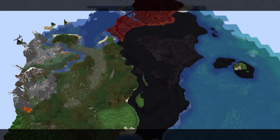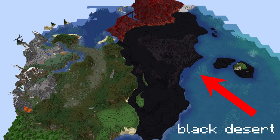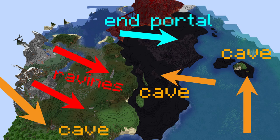One more thing I want to talk about: as I was expanding the black desert and chopping trees in the swamp, I came across a few caves. So now I have this idea — how about we connect all those caves? Make some epic, extensive cave system, connecting even to our End portal, which is basically a cave as well. And we could customize them.